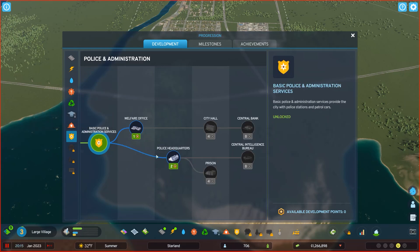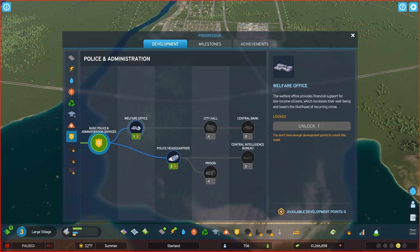I'm going to need a fire station and a police headquarters. Welfare office eventually. I don't even know what these transportation, parks and rec, and communications options are yet, but that's coming up.